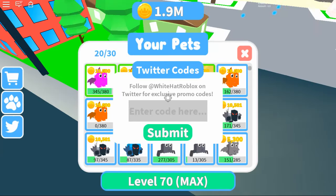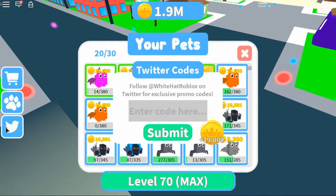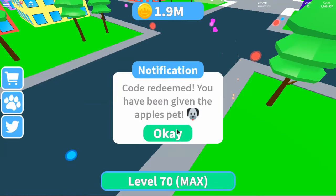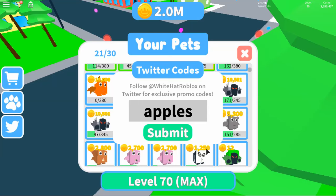Let me just check if my pet slots are... Oh god, it's glitching out a lot. So my pet slots are okay, which means we can redeem the code. Most of you probably know this code, but the code is called Apples — just like this, no capital. Redeem — you have been given the Apples pet. It's a green Dominus.